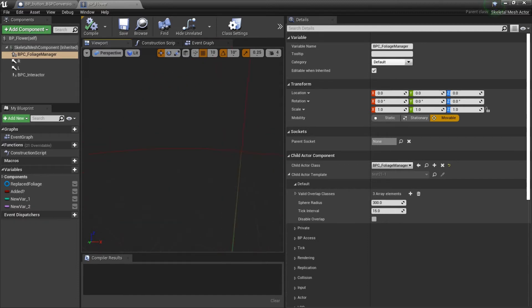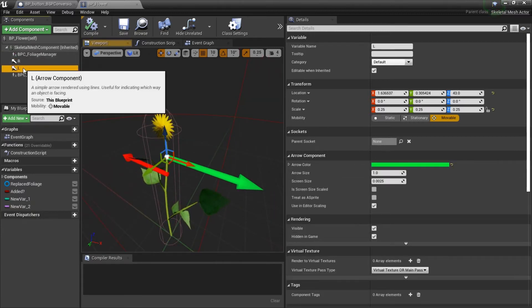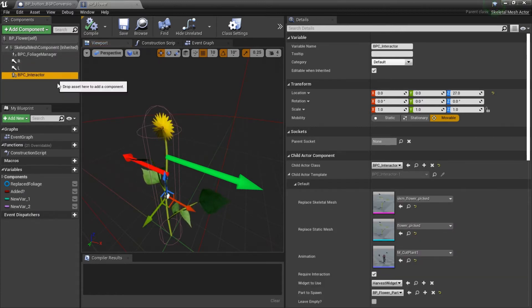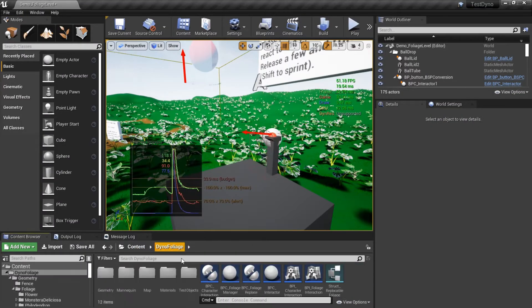For the flower we also have two arrows. If you implement your own IK, they need to be named the same way — one is right, one is left. They're placed where the hand left and hand right are supposed to go, at the little center of the flower. Then you have the interaction component which we already looked at.